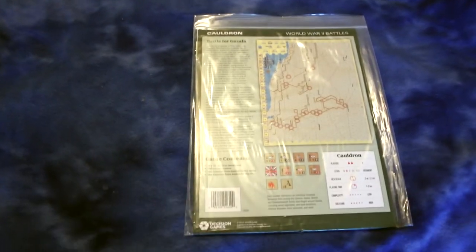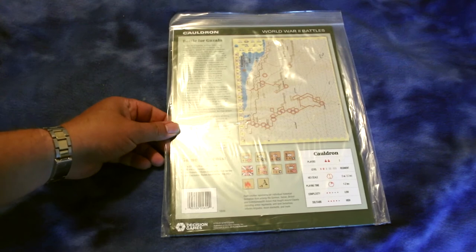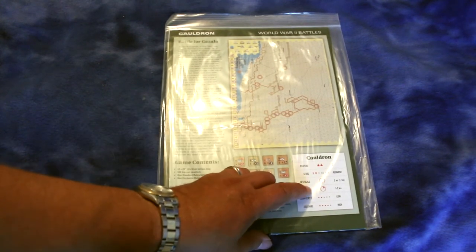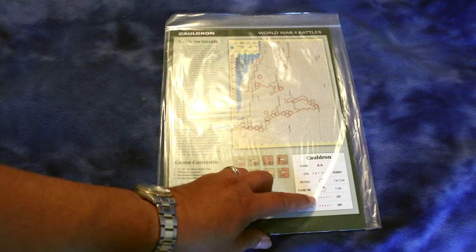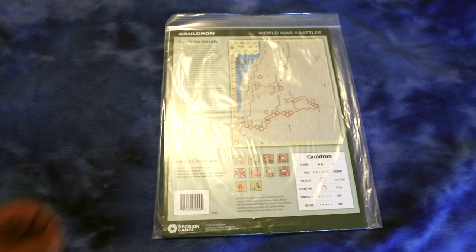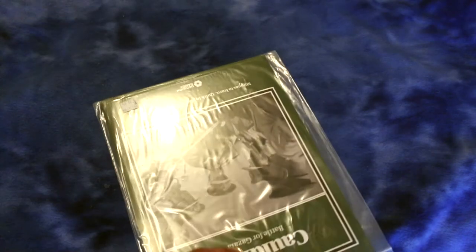It looks like it uses the Fire and Movement system. It's for two players, regimental level, hex scale - each hex is two miles. Playing time is one to two hours, complexity is low, and solitaire suitability is high. Let's see what's in here and if it's punched or not.